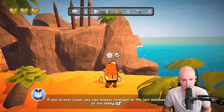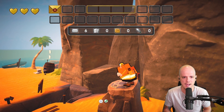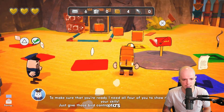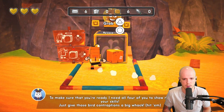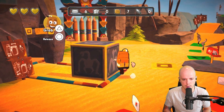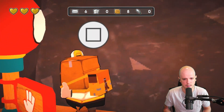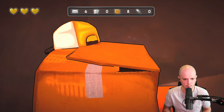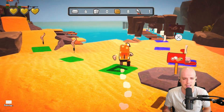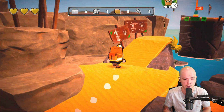If you're ever stuck, you can always respawn at the last mailbox on the menu screen. There we go — come on, Carl. So we have an attack. Grab and release — we're going to grab it and then release it. Okay, I guess we lowered a gate somewhere. Overall, I'm getting like Banjo-Kazooie vibes — not necessarily in the gameplay, but in the art and the way the collectibles are scattered around. There's little people that offer quests everywhere. I like that.